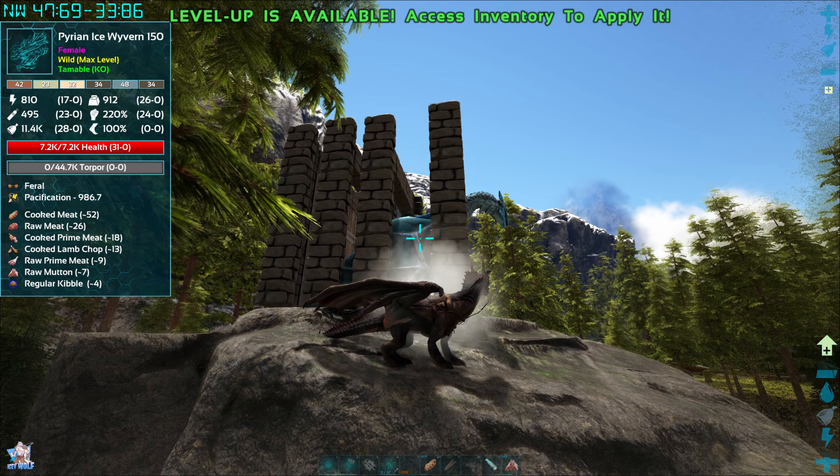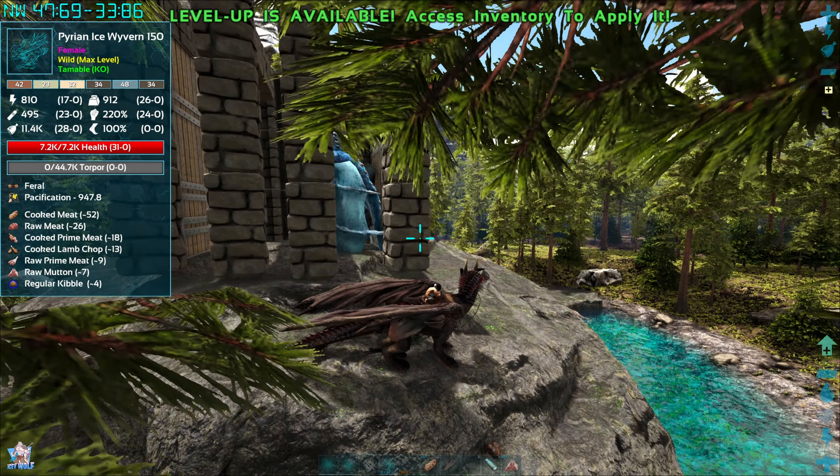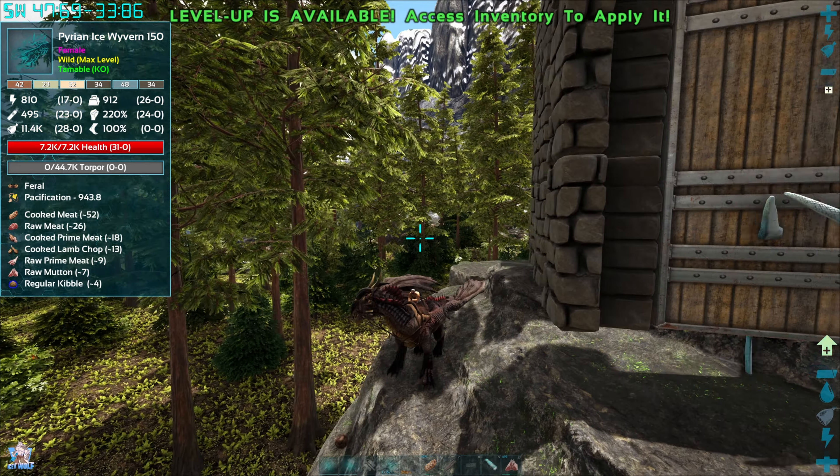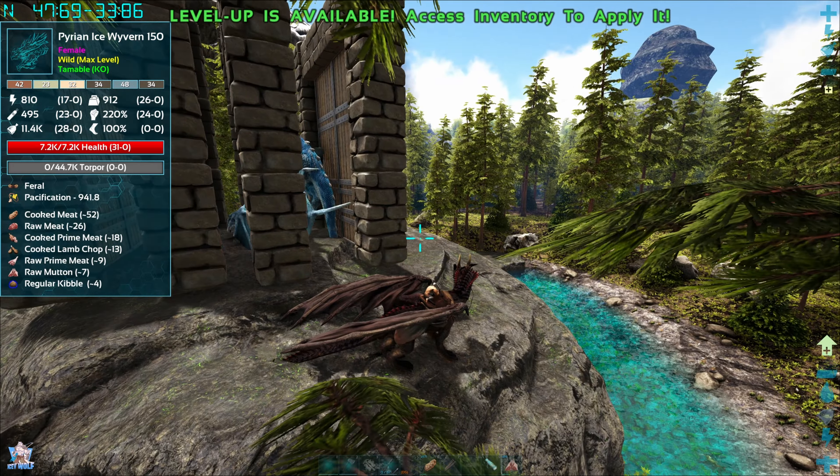I've kind of expressed my feelings in other videos on this whole taming method. There's a whole bunch of them up on that ridge so I don't think we'll have a problem finding another one. That other one — you can't put stimulant into it, so I made a bunch of stimulant for nothing.